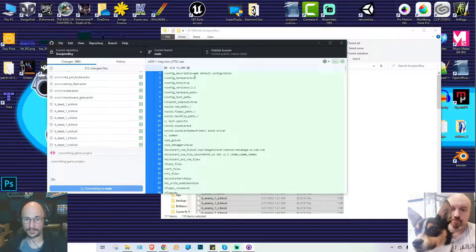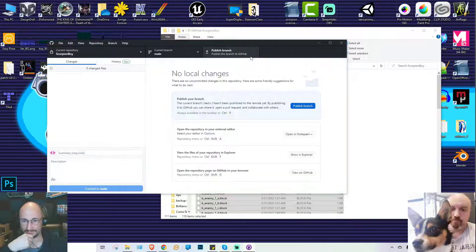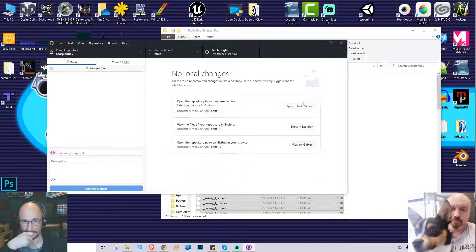It says 'Cannot publish unborn head' — that sounds incredibly weird. It says publish branch, which is probably just because we've never published before. So we'll do that publish branch now. Once that's done, there are no more changes to commit or push. The Fetch Origin button does a sync operation — it downloads any changes other people have pushed, and pushes all changes you've got on your hard drive but haven't synchronized yet.